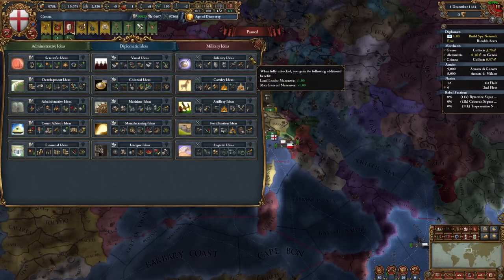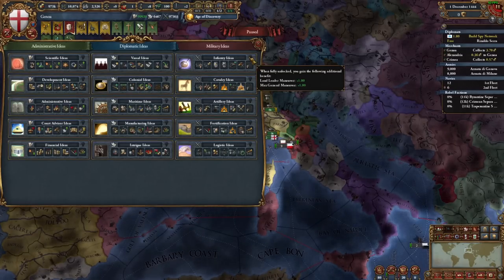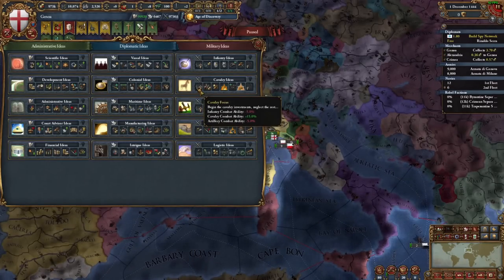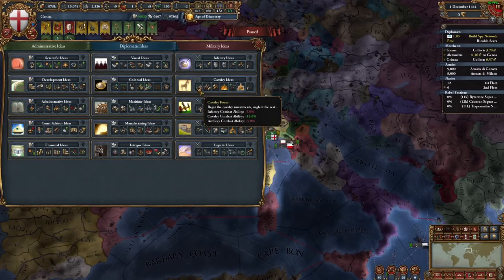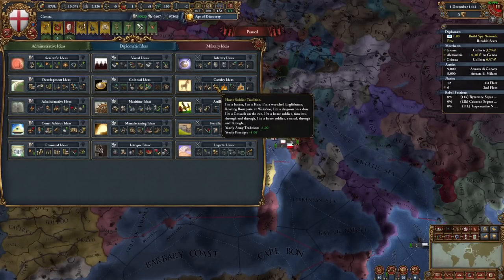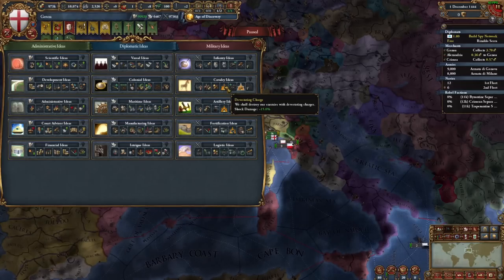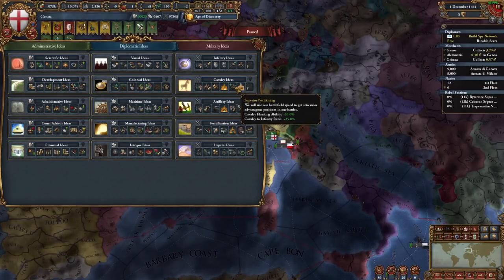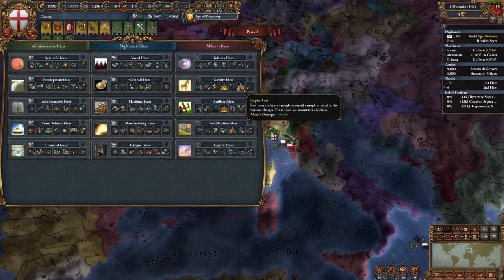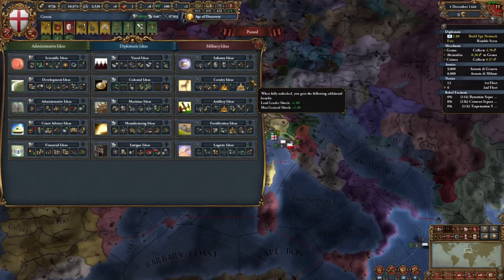Cavalry Ideas give you 15 cavalry combat ability at the cost of infantry and artillery combat ability. Your cavalry becomes 15% cheaper. You then get yearly army traditions and yearly prestige from your horse soldier traditions, dealing an extra 15 shock damage in the next slot, gaining 50 cavalry flanking ability and cavalry-to-infantry ratio plus 25%, as well as dealing 10 more morale damage. The finisher is fire discipline and max leader shock plus 1.